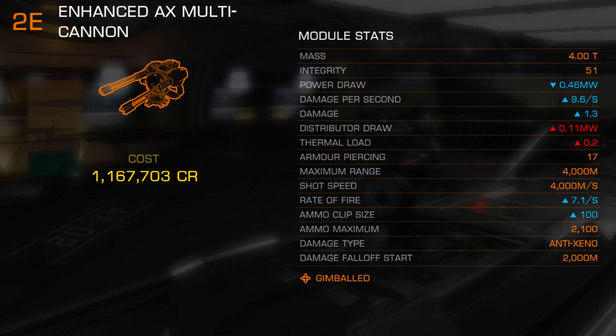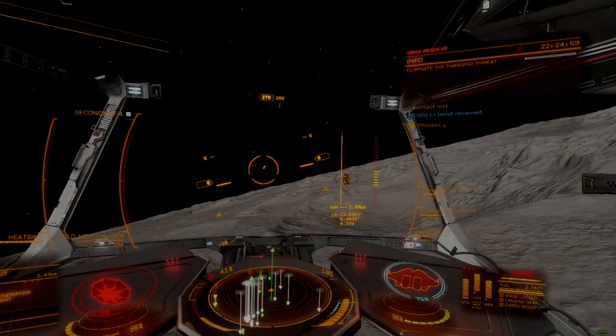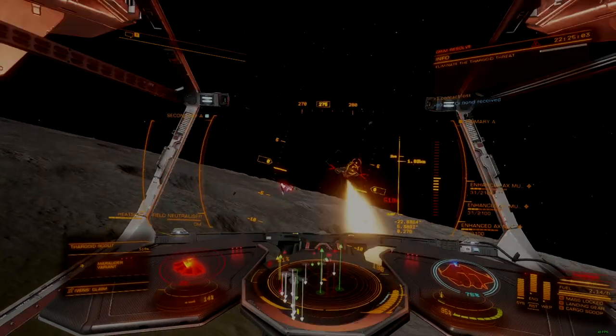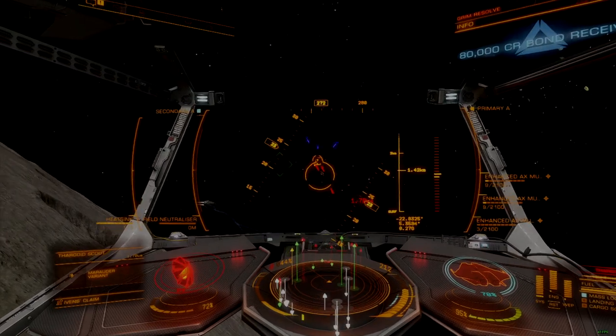All other stats are unchanged compared to the turret mount. With the fixed mount, reviewed previously, offering a slight improvement to damage over the gimbal, the increase in overall usability is well worth equipping the gimbal over the fixed mount, since Thargoids have not yet manifested any defense against a gimbal's signature tracking.